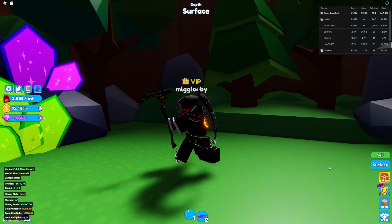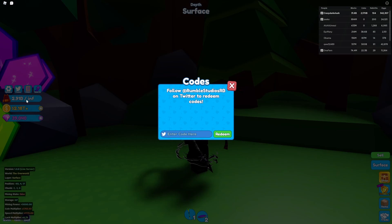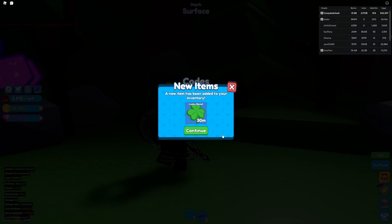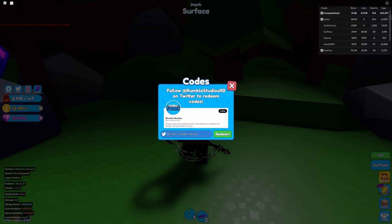What's up guys, it's Crazy Dark Shark back with Mining Sim 2. Today we have a new code: the Fourth of July code, 'july4th', and it gives you 30 minutes of lucky boost.